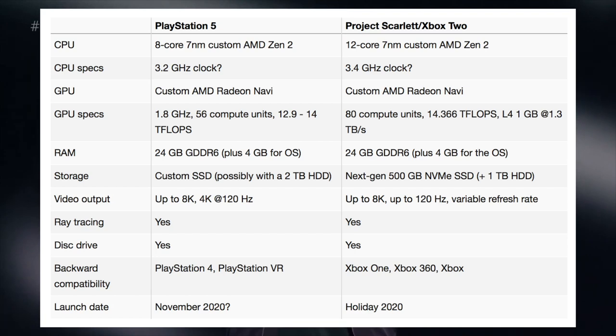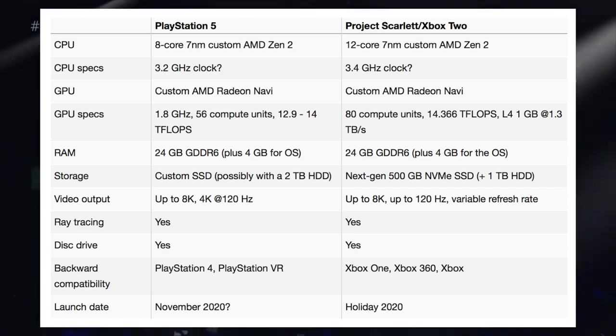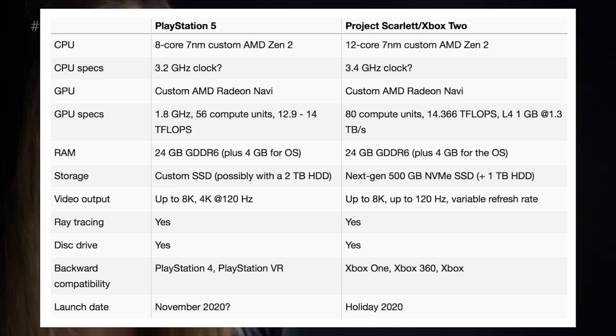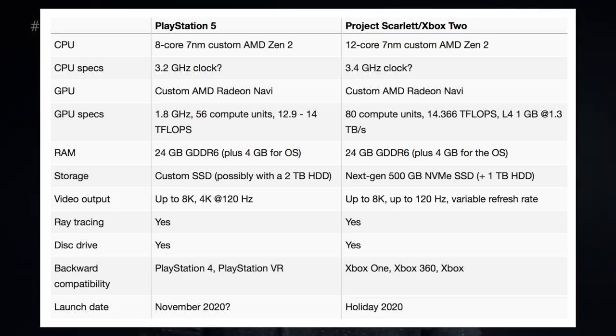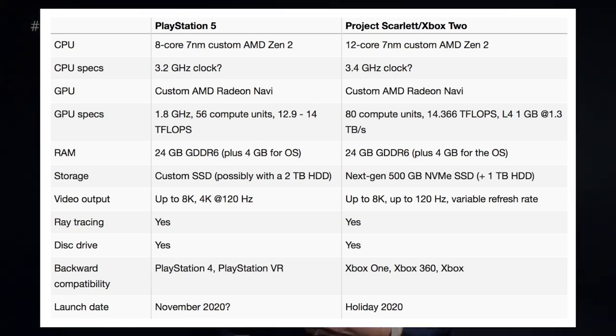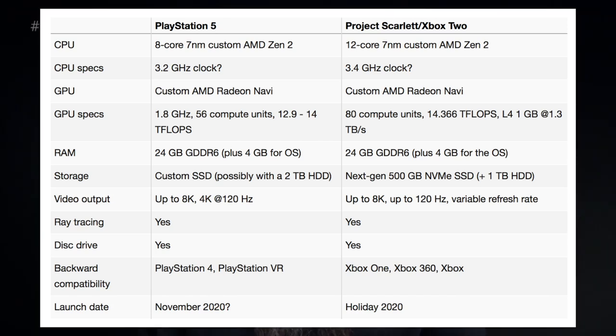This is where things change a little bit. You can see the GPU specs here — the custom part. On paper, it's still very similar. I don't know if I'd give the edge to one or the other, because it all comes down to the operating system and how it's all going to run. Moving on to the RAM — pretty much identical, as you can see. But they do actually allocate some for the operating system itself, so that is important to note.